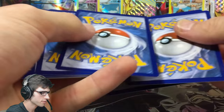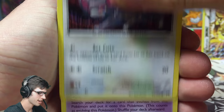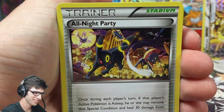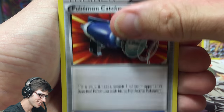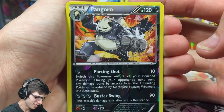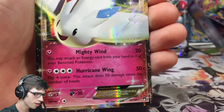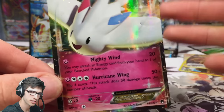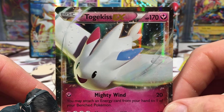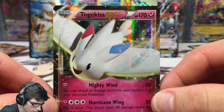That seedy Hypno — get out, get out! We got a Phantump, Psyduck, All Night Party — we're gonna be having a party after we see this pull! Pokemon Catcher, Pangoro reverse rare — not bad! And a Togekiss EX! This is the first time I have pulled it — it's my first Breakpoint booster box anyway. 170 HP with Mighty Wind and Hurricane Wing, number 83 out of 122.